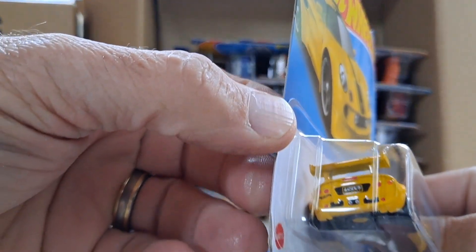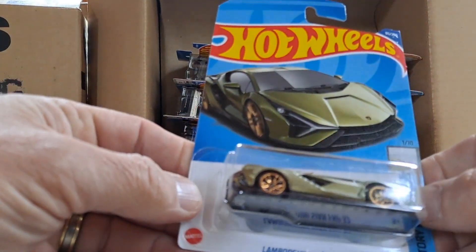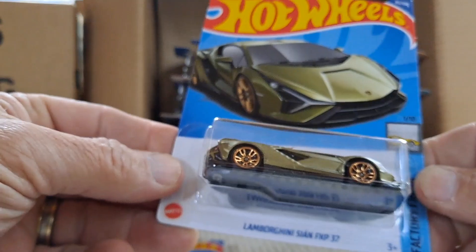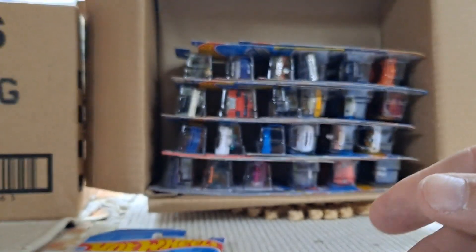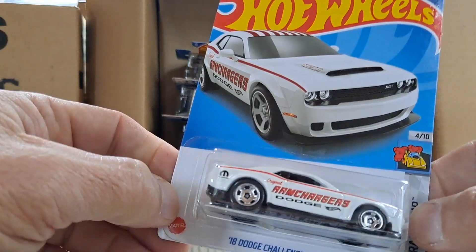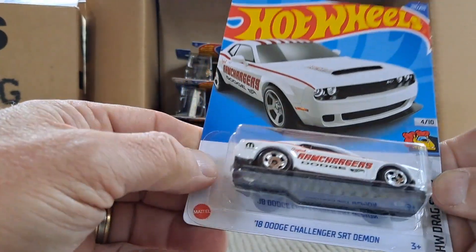The Lotus Sport Elise — nice looking car, front and rear deco, pretty cool. And then a Lamborghini — that's a nice looking one, though I'm not so sure about that color. It's like a goldish green. I'm not a Lamborghini fan to begin with, but it's cool for the ones that like it. And then we have the 2018 Dodge Challenger SRT Demon with red stripes on the hood and roof, the Ram Chargers, and the Hot Wheels deco Hemi on the hood. Nice looking car.